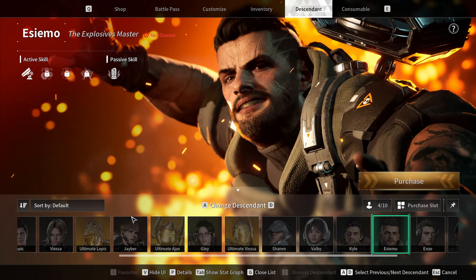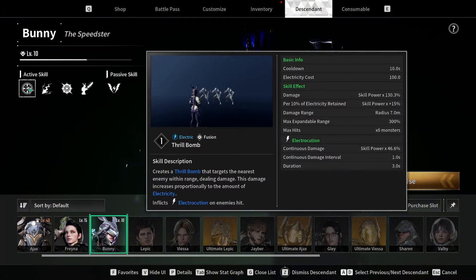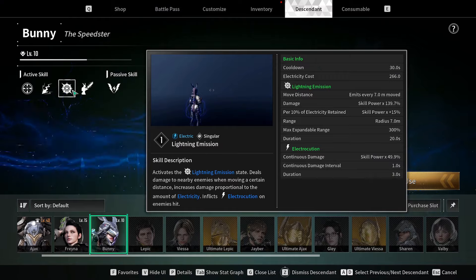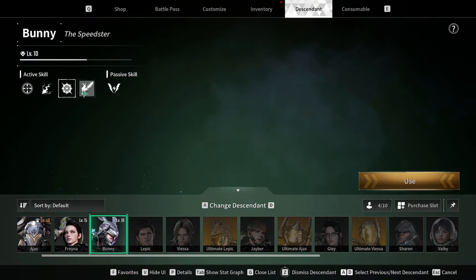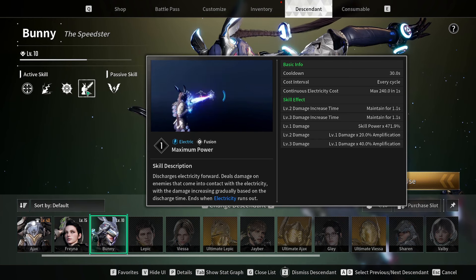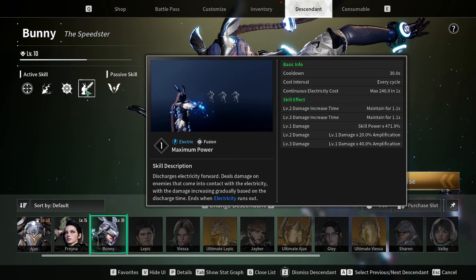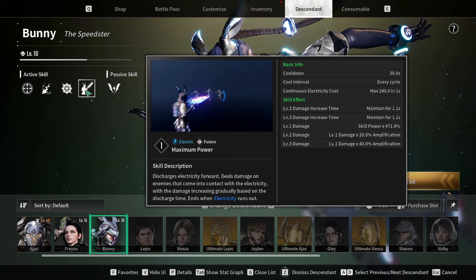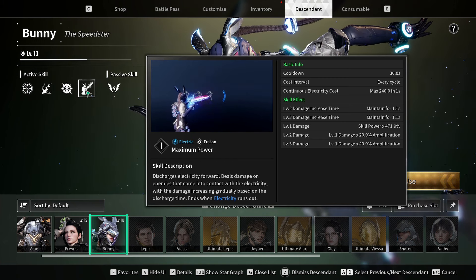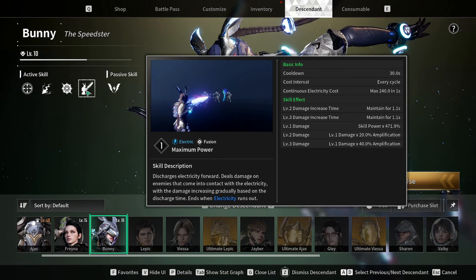There are also sometimes differences inside the same descendant. Like Bunny — her Q and V abilities will cause electrocution, but her super electric laser beam does not. No clue why. It's just how it works. But that's some of the weird stuff I found, which made the whole testing more interesting and more complicated.